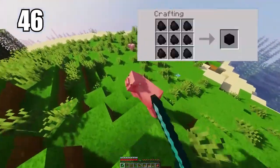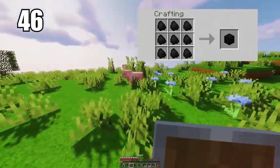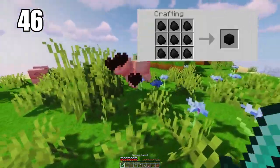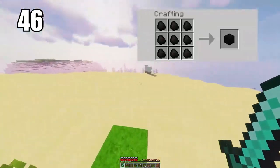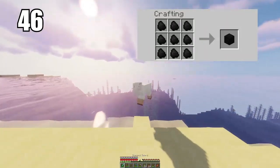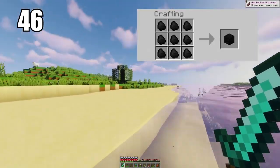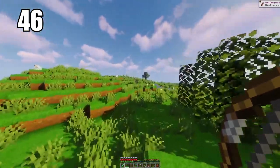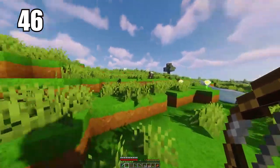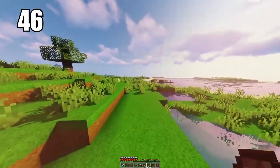Coming in at number 46 is making coal blocks for better efficiency. I recommend this in a couple of circumstances: either if you're going to be transporting a lot of coal and want to save space, it's good to make them into blocks; or if you want to burn more materials, coal blocks are better than single individual ores. If you're doing some serious smelting, definitely make coal blocks as the efficiency will count in that regard.